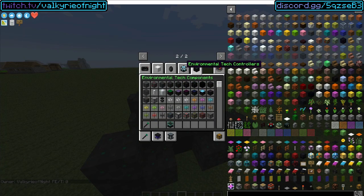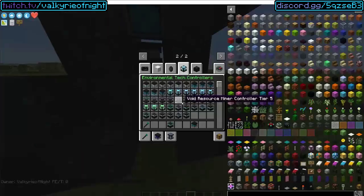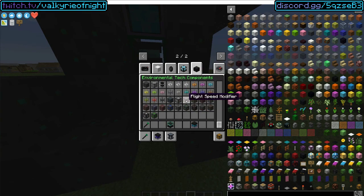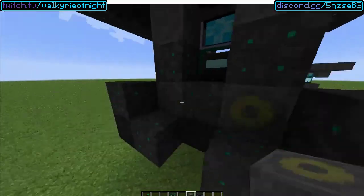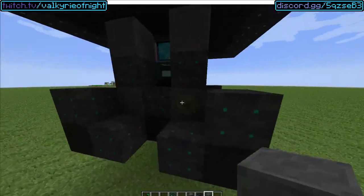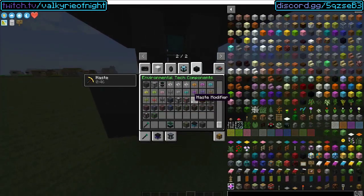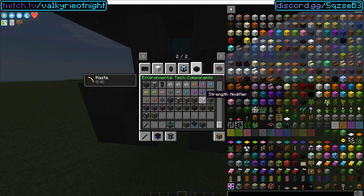You're going to want to power this — so we're going to put a solar panel on top. Then we're going to equip some modifiers. This is a ranged one, so we can equip anything other than creative flight. This one is going to give us Haste 1, because the maximum potion level you can equip for the multi-block is actually the tier number. This is a tier 1 beacon, so we can do potion level 1. If you had a tier 6 beacon, you could do up to tier 6 potions. You can equip any of these modifiers and they will give basically the potion effect that is in vanilla.